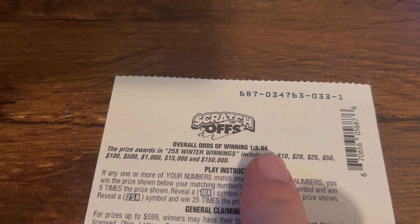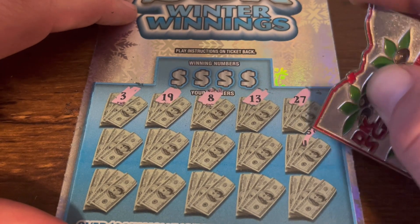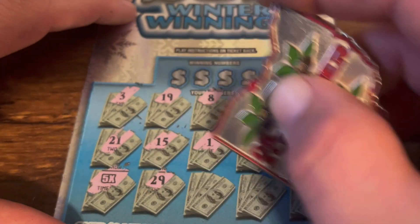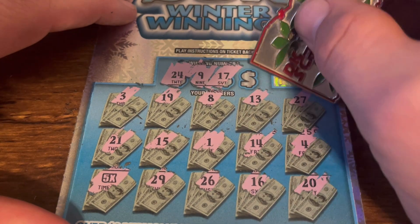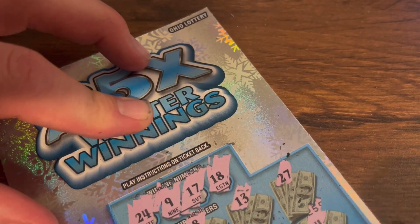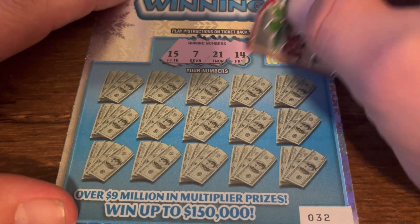Let's get started with the fives. Odds are one in 3.94, 25x are the symbols — winning numbers to your numbers. Let's do a symbol one, why not. We found a 5x, hell yeah! 24, 9, 17, and an 18. 5x five dollars. Ticket 32: 15, 7, 21, 14.